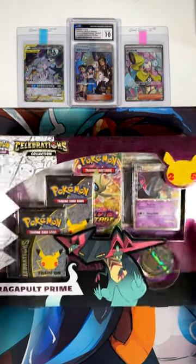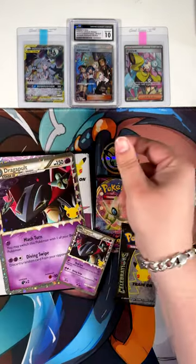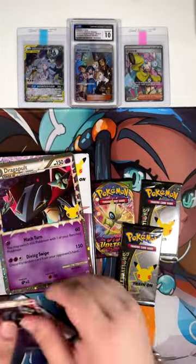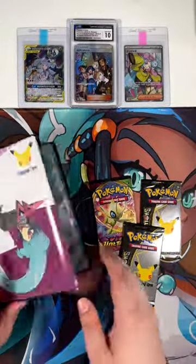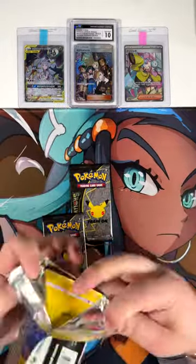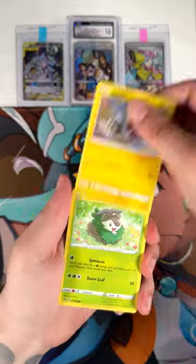It's my birthday today, so let's unbox this Dragapult Prime box. Let me get the contents out. And here we are — you get of course this cool-looking Dragapult Prime promo, the Code Card, a Jumbo version of that one too, and this Binder, which I personally wouldn't use. Main event though are these three booster packs, so let's unbox this Vivid Voltage one first.